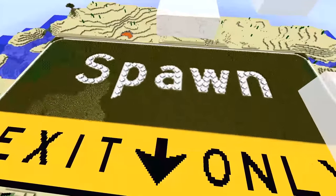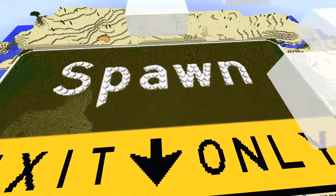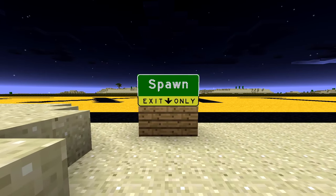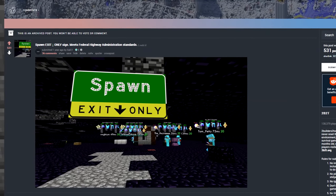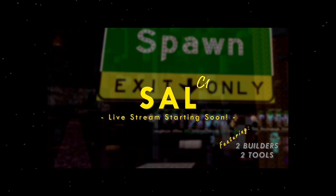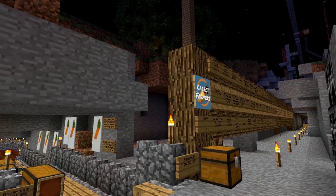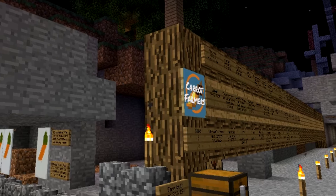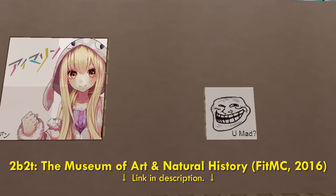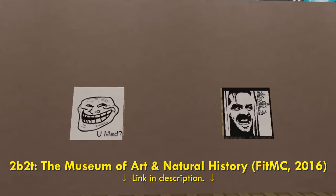Here's a map art that I made on 2b2t about a year ago. I designed the artwork myself — a representation of a highway sign saying 'Spawn, Exit Only.' I even made a Reddit post on the 2b2t subreddit to show it off, and you may have also seen it in the background of my livestream intro. For a while, the map art community on 2b2t was thriving, with many players starting to create extensive collections consisting of hundreds of map arts.